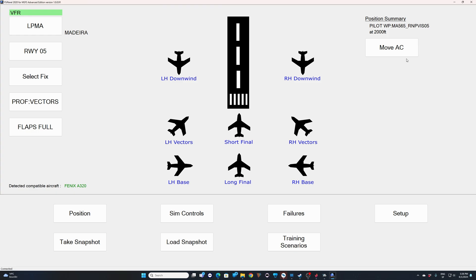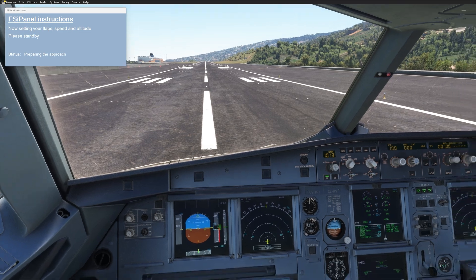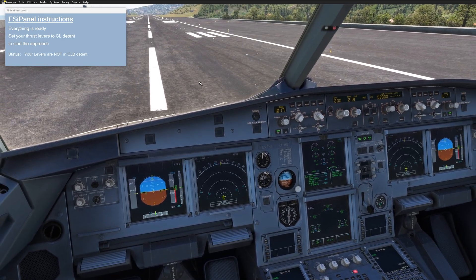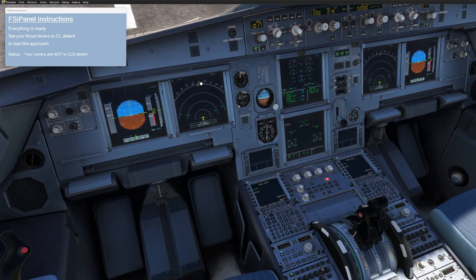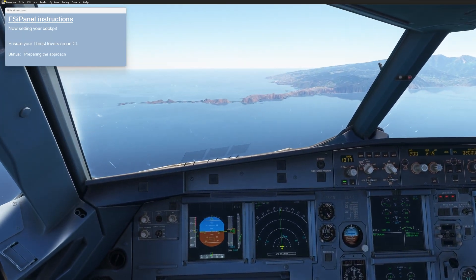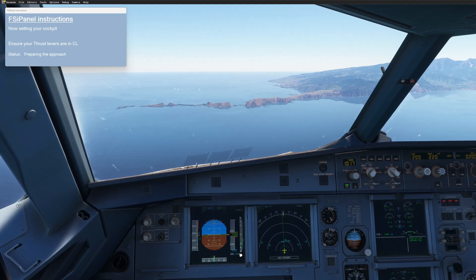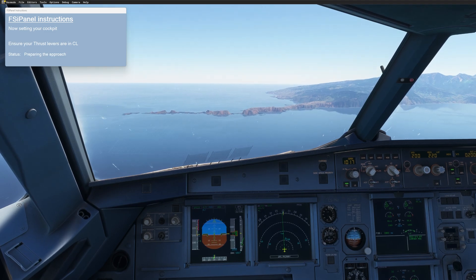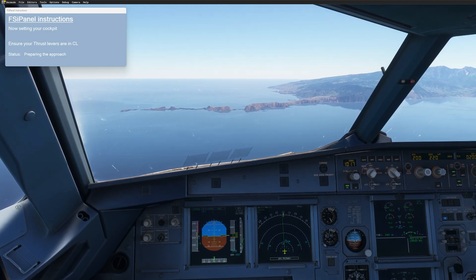I'm going to click 'move aircraft' and we can see what we have to do in the cockpit. Flaps should be moving to flaps one — you can see it right there. Make sure if you have hardware that you follow the order: flaps one. The altitude is set to 2000 feet, the heading to 219, and now I just have to move the thrust lever to climb detent. The aircraft will go in the air. Now FSI Panel is taking control — do not touch anything, just watch and wait for the aircraft to be ready. Then we will program some stuff into our MCDU to facilitate this approach.